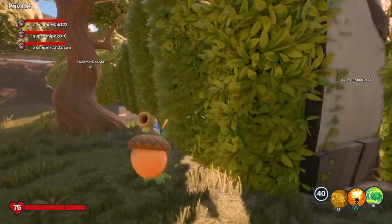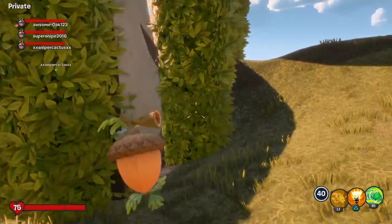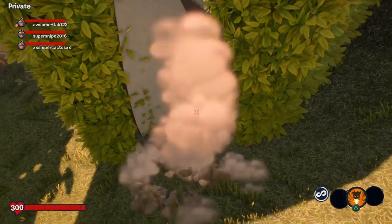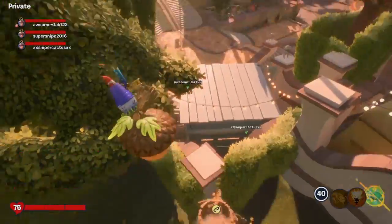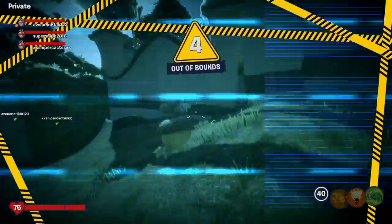Right up against the wall you aren't out of bounds, and you can't go that way. You can also get underground by doing that - basically inside there - and you can walk along here a bit.